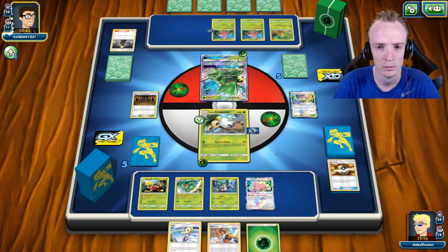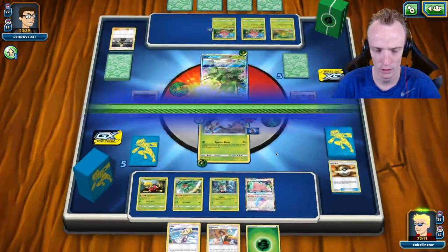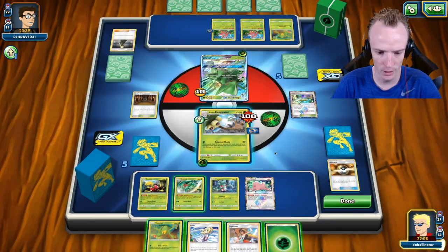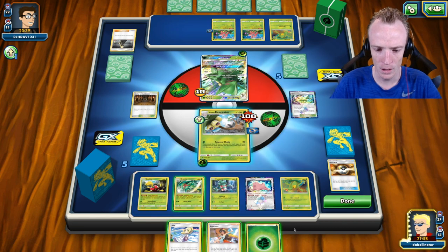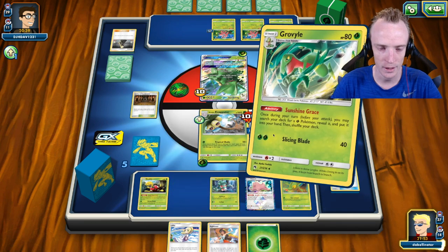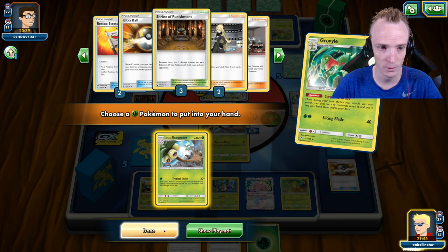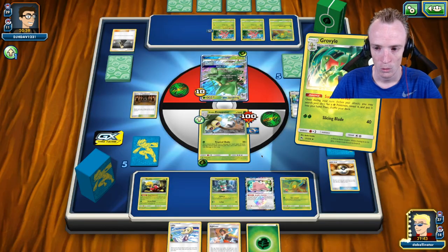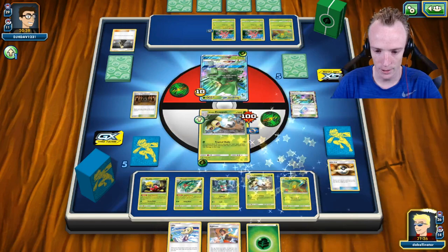I don't have the Guzma to pull up one of those Lurantises — if I do topdeck a Guzma, I'm thinking we go pull up a Lurantis and attack with an Exeggutor. But that would require topdecking a Guzma, which is unlikely, so I'm probably going to have to start chipping into the Sceptile instead. He's got a second Treecko out there to power up, but he is still two-shotting. The Shrine chips away, which is really nice for me. Getting another Treecko up is probably important too. Using Sunshine Grace, I'm going Grovyle here for an Exeggutor — but two of them are Prized. I need to find Rescue Stretchers pretty soon.